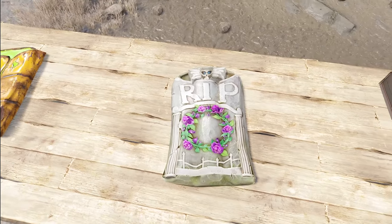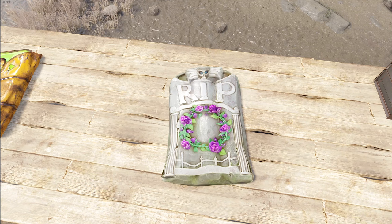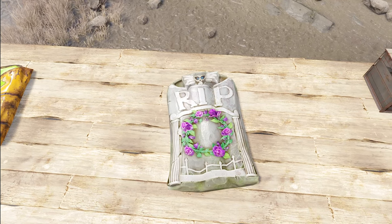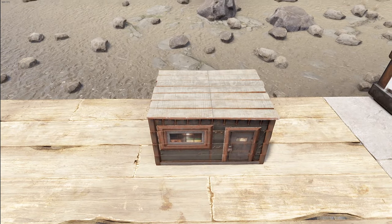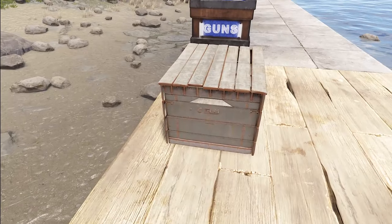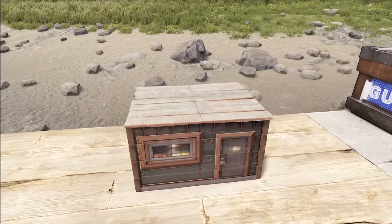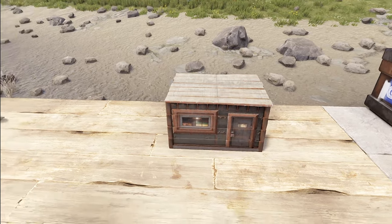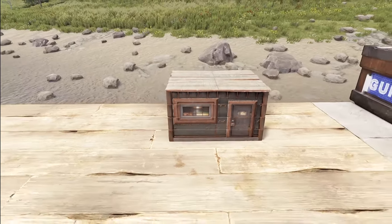Moving along, we've got the tombstone sleeping bag — it pretty much just predicts where we're heading anyway. Moving on, we do have a single small box: the high-qual base box. We did see the stone one make it in — not sure if we'll see any of the others, but it's a nice little collection and a great continuation. Each one has something different going on; this one looks like it has a farm going on inside.